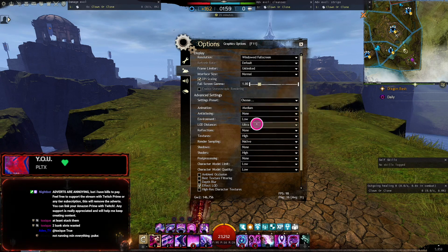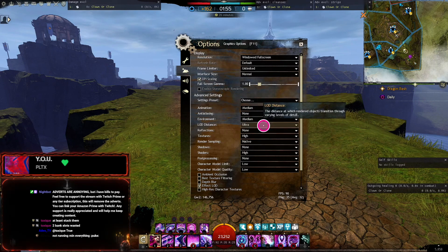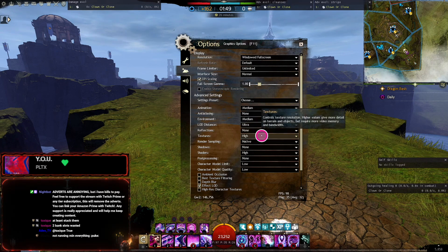Medium for environment — again you can play low, up to you, doesn't really make too much difference. LOD distance: ultra — I'd always have it on ultra regardless of what setup you've got. Reflections always off, because it really affects your FPS in large scale fights.